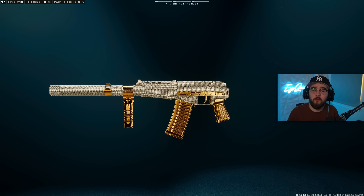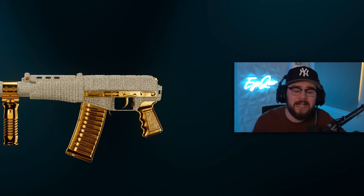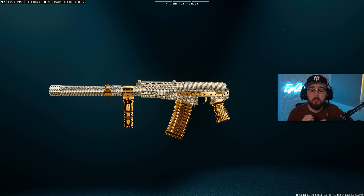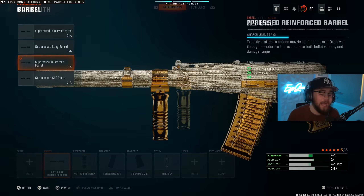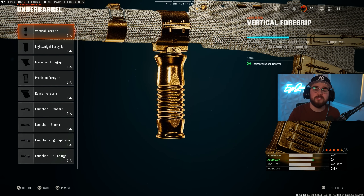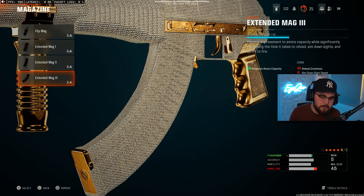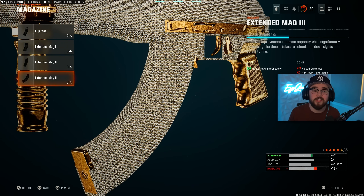In the number one spot, we have the AS Val assault rifle, returning from Warzone 1. Right now in BO6, the damage on this thing is absolutely ridiculous — by far the fastest killing weapon in the entire game. In Warzone 1 it would have been the dominant meta if it had a bigger mag capacity, and in this game there are bigger mags. For the first attachment, I'm tossing on the Suppressed Reinforced Barrel — keeping you off the minimap, getting you closer to hit scan, and making sure the AS Val hits harder. This build gets pretty bouncy, so I'm tossing on the Vertical Foregrip, giving a massive boost to horizontal recoil control. They added three different extended mags; the biggest is a 45-round mag — for multiplayer I'm only tossing on Extended Mag 1, but for Warzone definitely toss on Extended Mag 3.